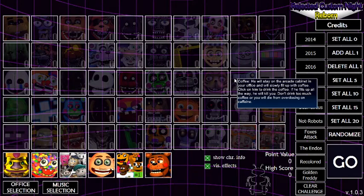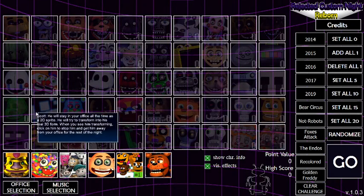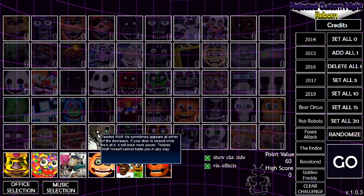Today our goal will be 1,000 points. I might livestream this later if this gets even like one view, because I doubt it. Today we are going to add some characters. Twisted Wolf — I already read his description — he cannot hurt you at all. He can just drain your power.